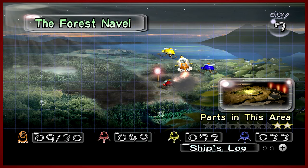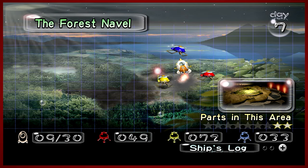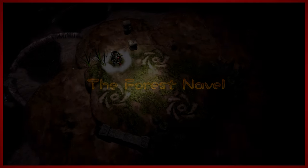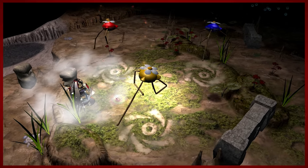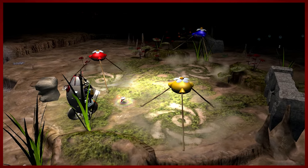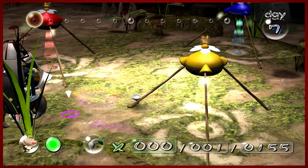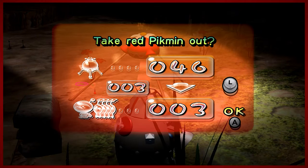We're headed back to the Forest Navel to grab some more parts. We're going to grab two, well technically three parts — one part from the Impact Site now that we have blue Pikmin, which you literally can't get without them, and then the other parts from the other area. So yeah, we're doing great. I clearly know what I'm talking about.